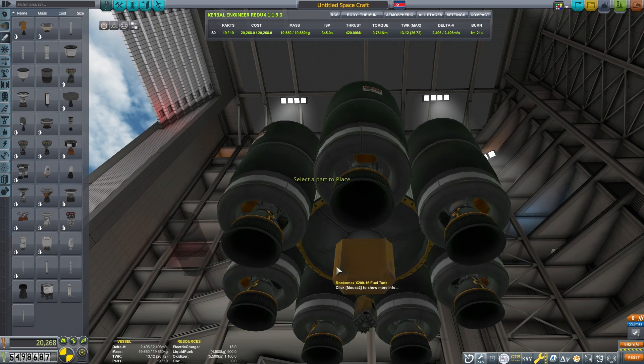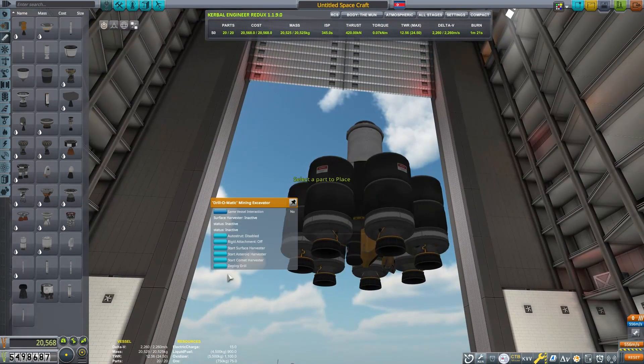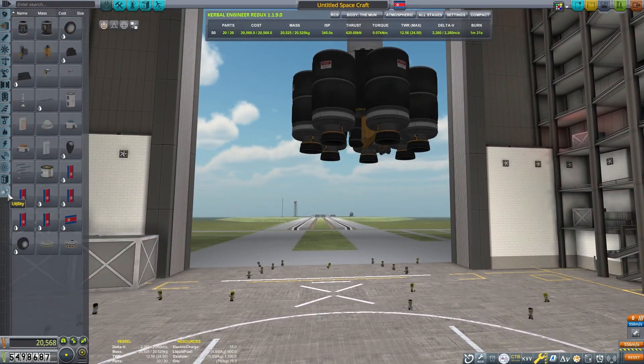I did use the symmetry hack to get 7-way symmetry with the amount of ore tanks that I have. You can watch my Secrets of Symmetry video if you want more information on how to get any number of parts to be symmetrical — anywhere from 2 to infinity. All ranges are possible with that hack. I'm trying to align my parts so that the center of gravity doesn't shift through the flight.